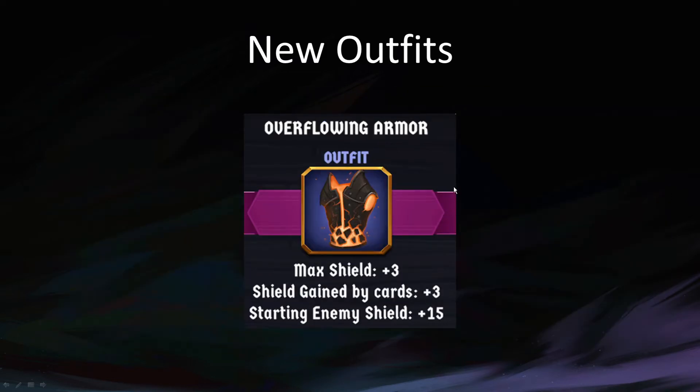Other items. Overflowing Armor — this is the fourth of the new outfits, and there are only four new outfits total. It gives max shield plus three, shield gains by cards plus three, and starting enemy shield plus 15. The starting enemy shield is not a huge downside — it can actually be useful if you're playing cards like Absorb Armor or Pilfering Shield, so you care about enemies having shield. But if you aren't doing that, this requires you to be very defensive. There are other armors that will just give you plus two shield gained by cards without giving enemies 15 shield.